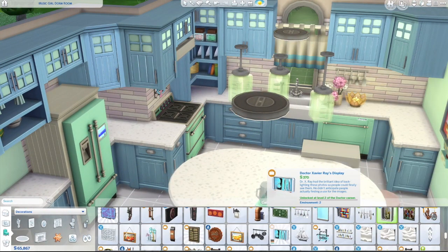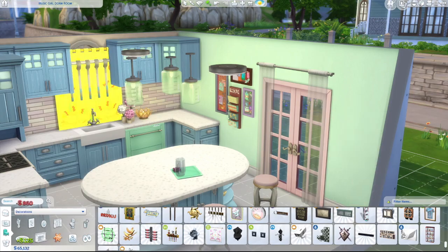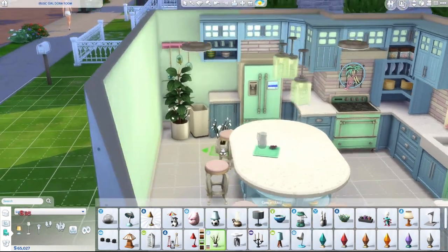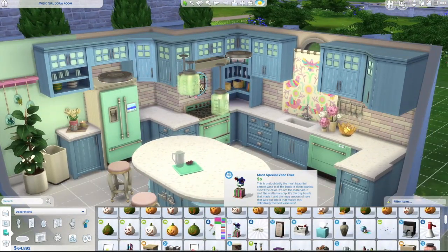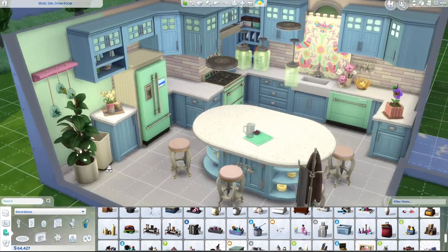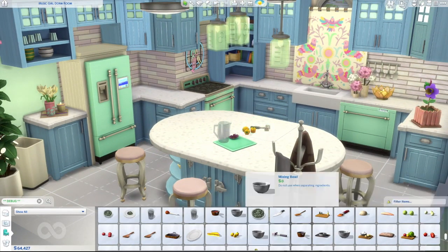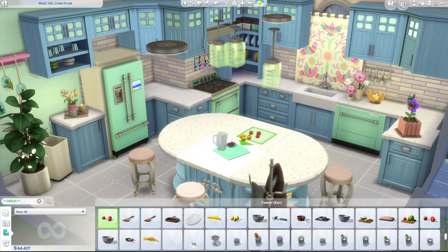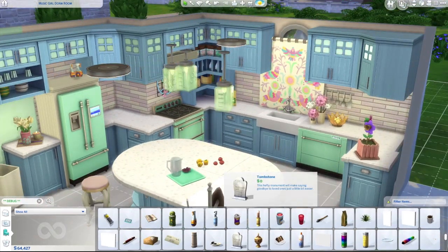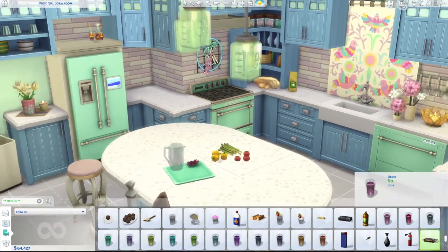I also went with mint blue appliances to keep within the pastel theme, and it turned out so cute — I really love it. I put some baked goods on the counter, there are some peppers on the island, and there's a really big amount of counter space. I built this as more of a baker's kitchen — I pictured making cupcakes in here. I just wish we could have a countertop cupcake machine. The cupcake maker in The Sims 4 is like the size of a house!